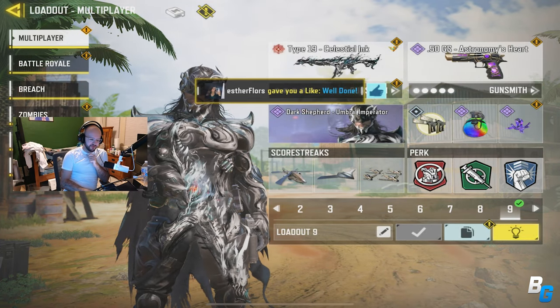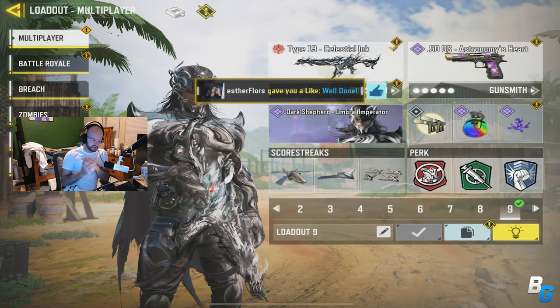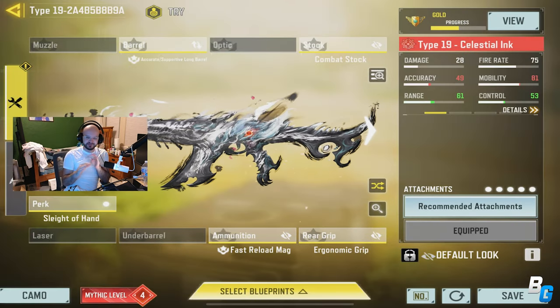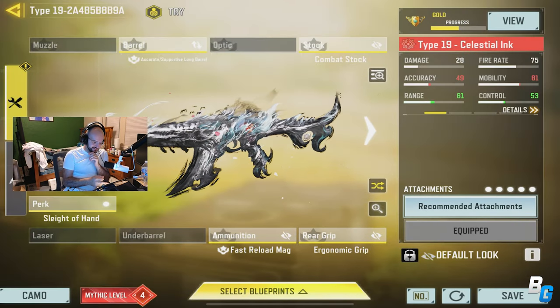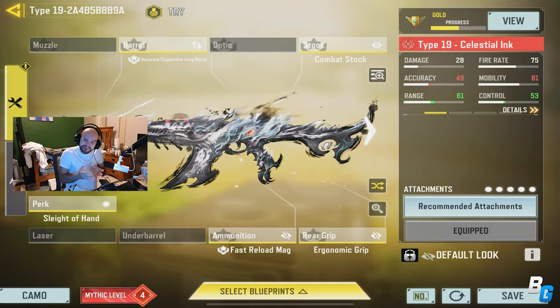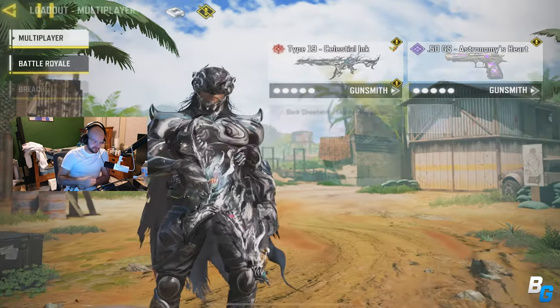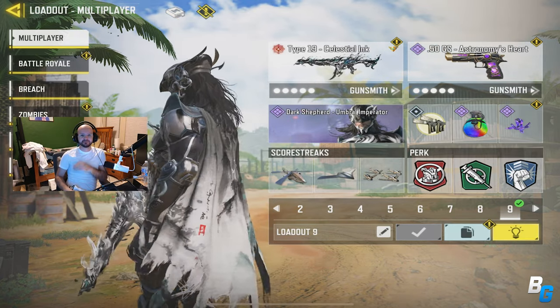I'm back with another Call of Duty Mobile video and today I'm going to be playing some ranked with the Type 19 Celestial Inc. I absolutely love this gun — it's just so much more beautiful on this iPad. I love this skin, love this gun. Hope you guys enjoy!